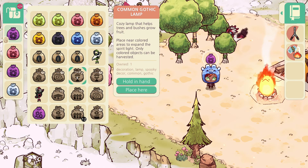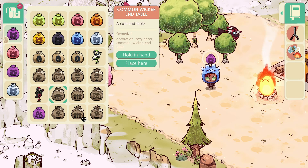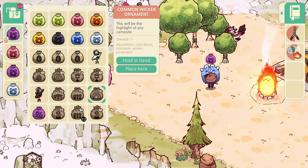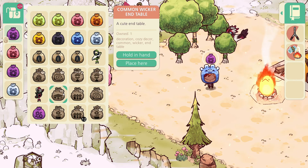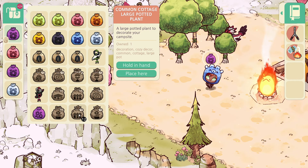You're spooky. Common plant antique, natural decor, natural decor. There's some of this I would like to keep just because I think it's pretty, but like we have some of this wicker stuff that is so big. Okay, this is the gate. Common wicker ornament - this will be the highlight, I think this is the really big one. Common wicker end table - that should be a tiny one, so that might work. Then we have a large potted plant to decorate your campsite cozy. That might be a good choice.